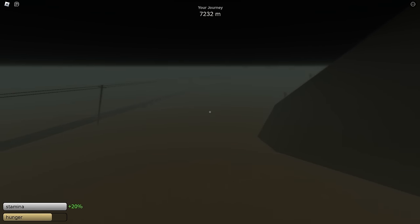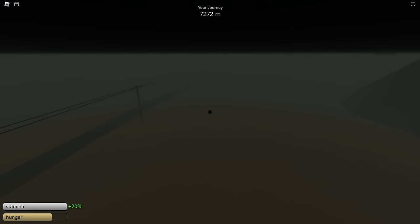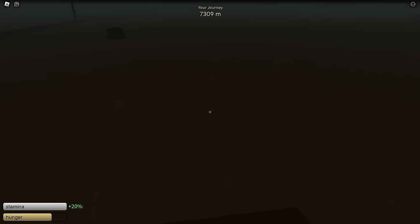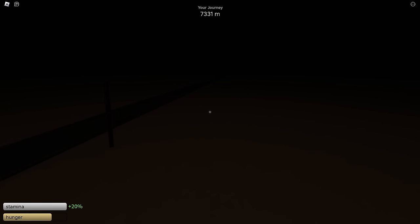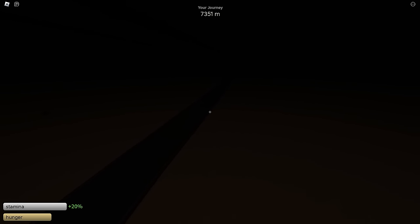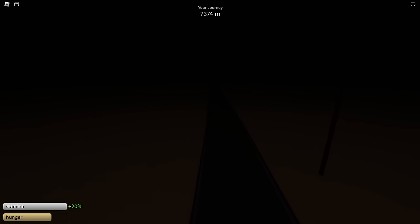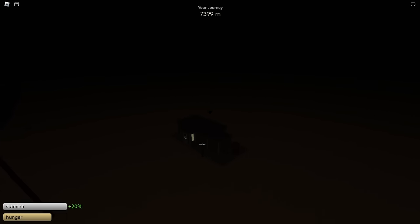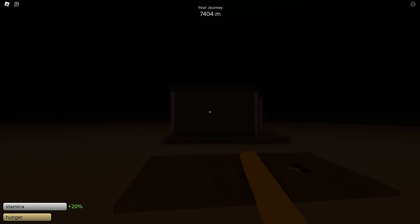Whenever it turns to nighttime I think I'm just going to go ahead and find a place to chill until it's daytime, because whenever it gets really dark it is much harder to see. While using this door I want to stay close to the road, because if you get too far away from the road the map does end and you may fall off the edge. It does get like pitch black later. So hopefully we can find a building just like this one. Let's go ahead and chill here until daytime.